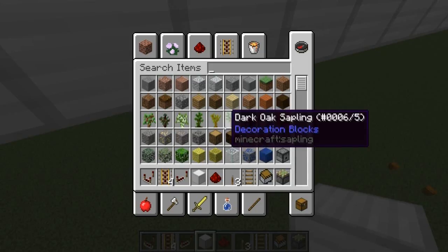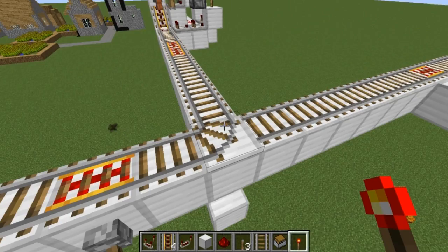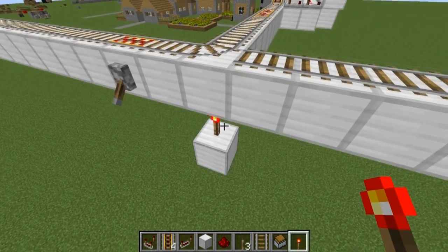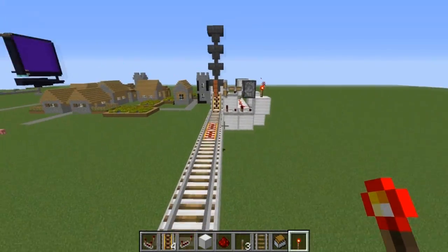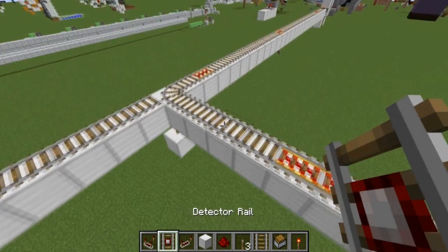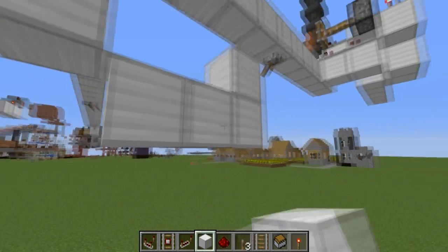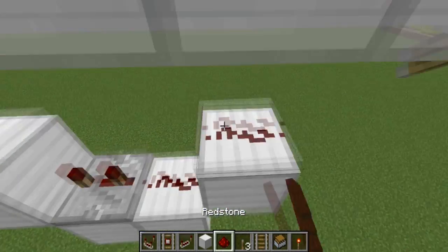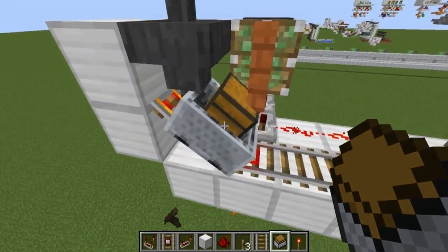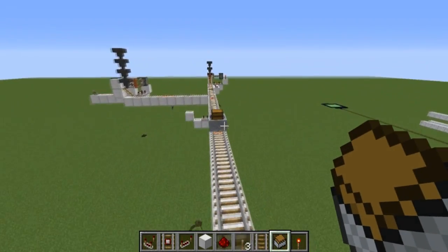Whenever the cart launches from this farm, we want it to go over to collect items from the other farm before launching back to unload. Come down beneath the junction between the two — we may need a torch here. We need a torch underneath and this line coming this way, then we want it to switch when it comes back down so it turns left. Place a detector rail here, come down beneath it with two more blocks, set it to three ticks — and now when the cart comes down here, it should turn that way, collect items, then go straight back to unload.